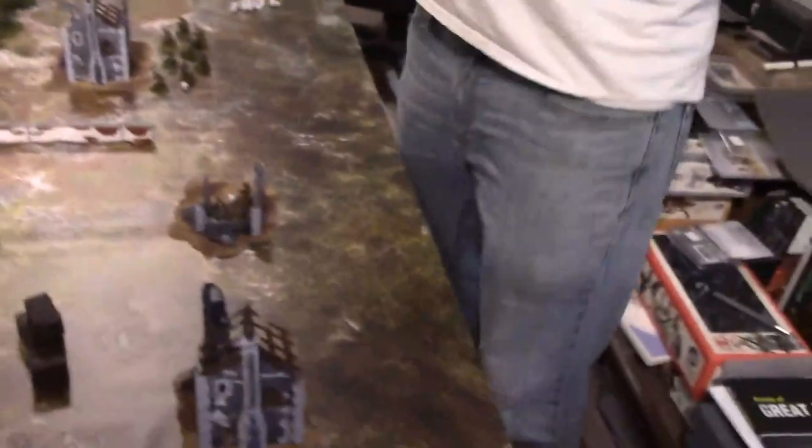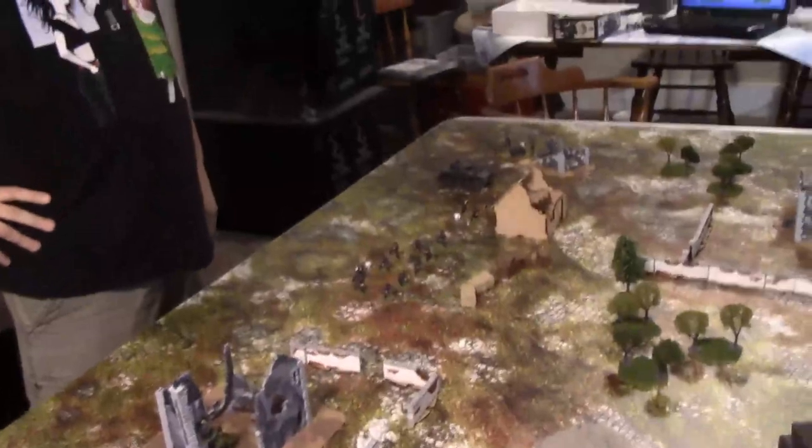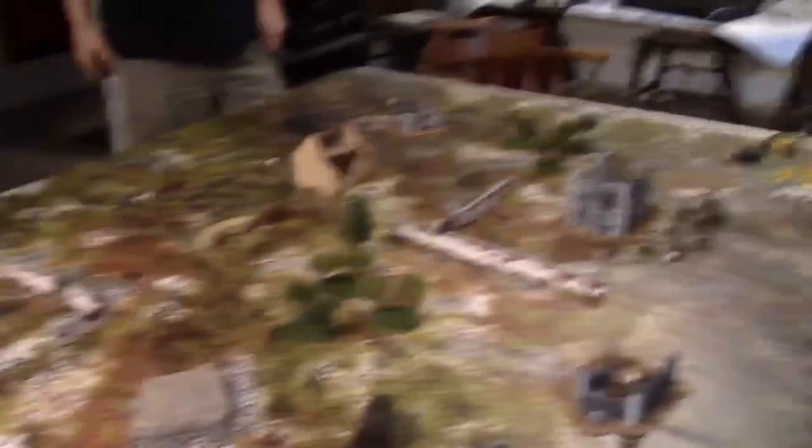That's preliminary bombardment done. Now we go on to the first die roll. Remember, Jake's units are outflanking so they can't come in until turn three. German die — the howitzer in the tank and the field gun can shoot directly like any other gun, or indirectly. If they go indirectly, they hit on a six to try to range in.